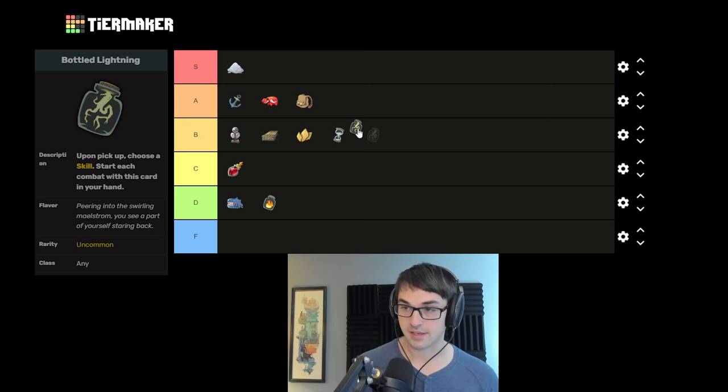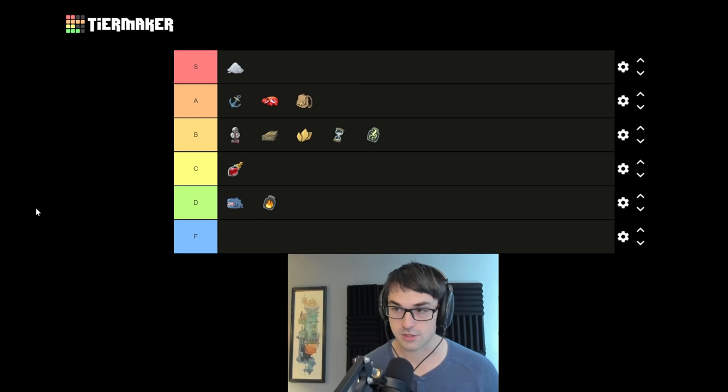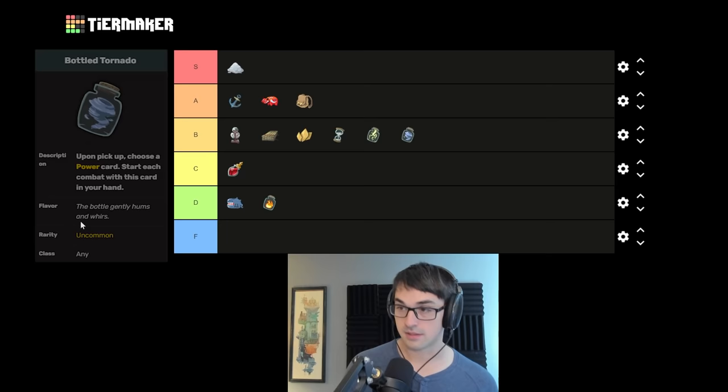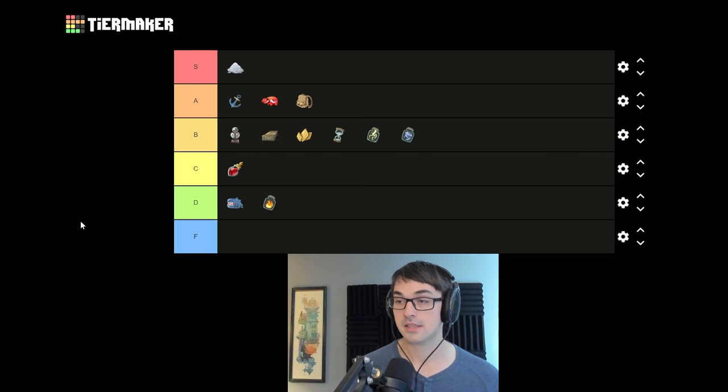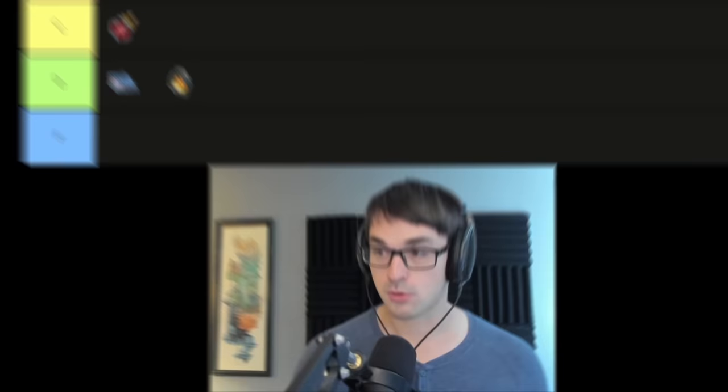Conversely, skills on turn one with Bottled Lightning is pretty dang good, depending on the exact skill you bottle — an Apotheosis, a Seek, card draw — I'd put Bottled Lightning around B tier. It's not necessarily always an advantage; sometimes you would have just drawn the card on turn one anyway. Bottled Tornado, guaranteeing a particular power on turn one, is also B tier. It's really nice to guarantee an important power like Demon Form or Echo Form on turn one.